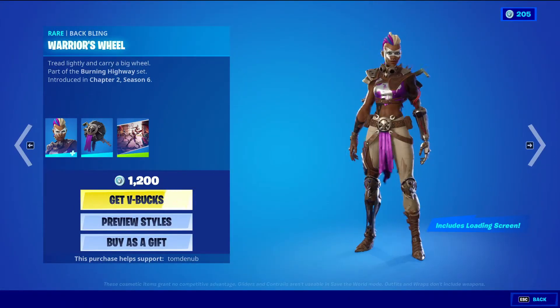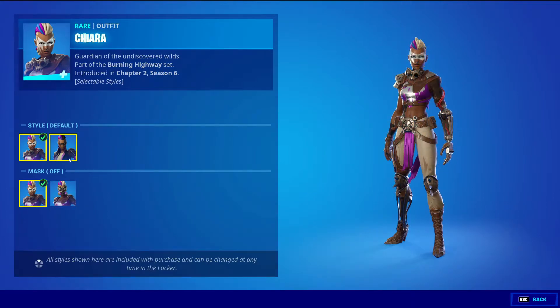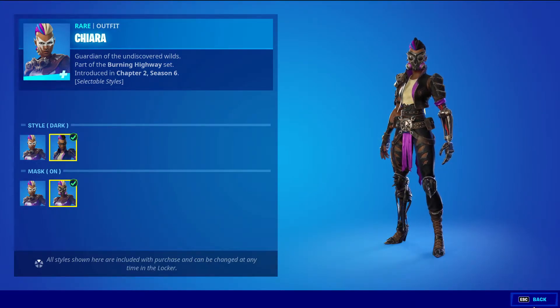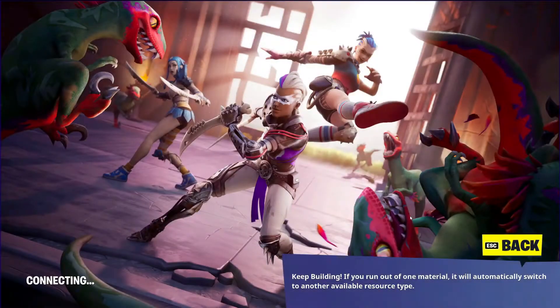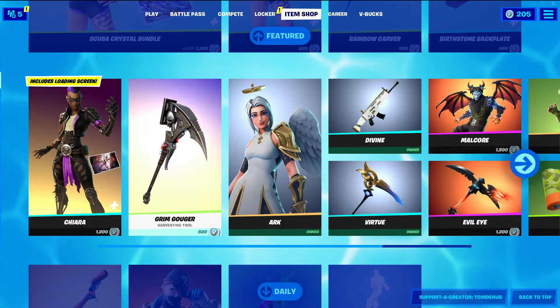Next is Cheer with the back bling — Warrior's Wheel, Rare skin, 1,200 V-Bucks. This skin has four styles: the default style, the dark style, the mask on, and mask off. This skin does come with a loading screen — Scali's Standoff — which you get automatically when buying the skin, you can't buy them separately.